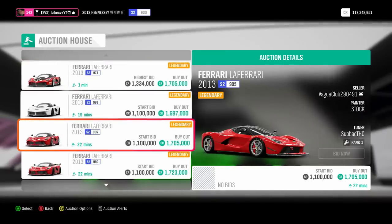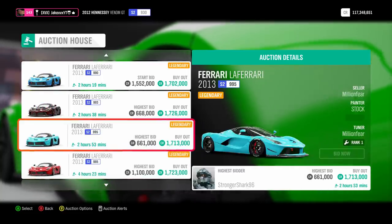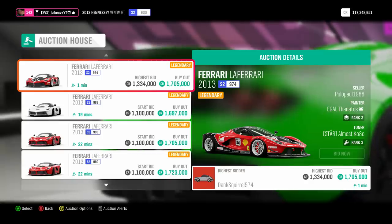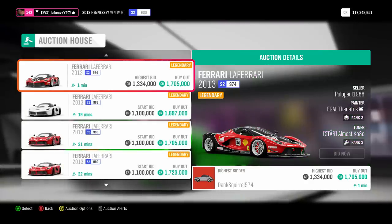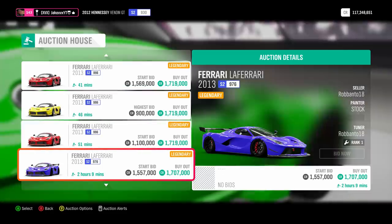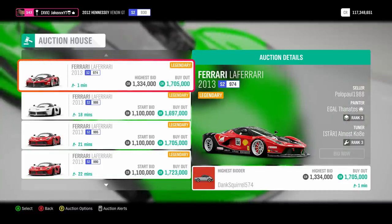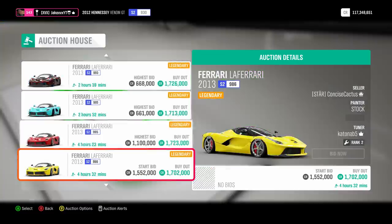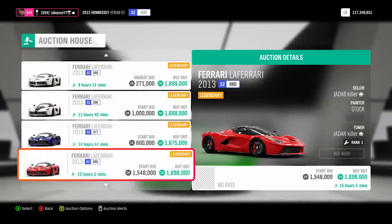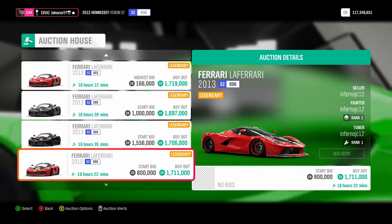Let's try the Ferrari LaFerrari. This is a good one. All of these LaFerraris — every single one — are bang on 1.7 million: 1.705, 1.697. They're all right around 1.7 million, and they're actually getting bids too, actually selling. So I've found a nice car to try this with — the Ferrari LaFerrari, listed for stable 1.7 million buyouts.